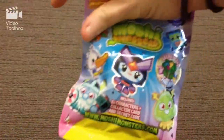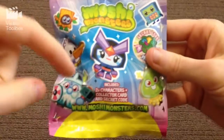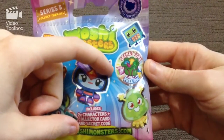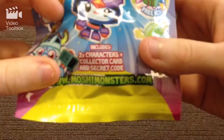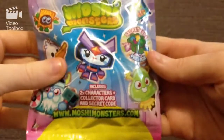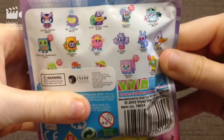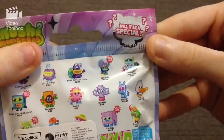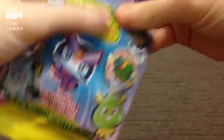Here are our 4 packs. If you haven't seen a Moshi Monsters series 5 pack before, we can take a closer look. There are a whole bunch of different characters on the front, and there's a secret code in the pack that you can type in to either Moshlings.com or www.MoshiMonsters.com for some free Rox, which is like the currency on there. In here we've got 2 characters, a collector's card, and a secret code. On the back there are a whole bunch of different characters that you can get, and they put a sticker over the last couple which can be a special gold or sparkly one.